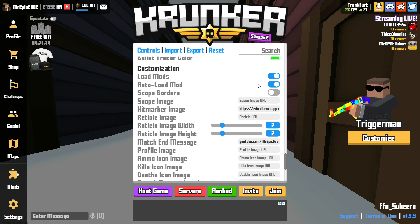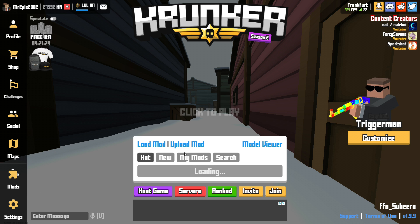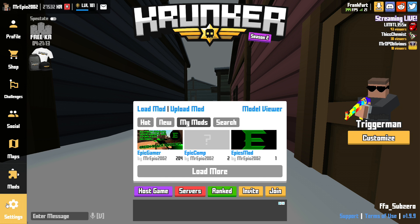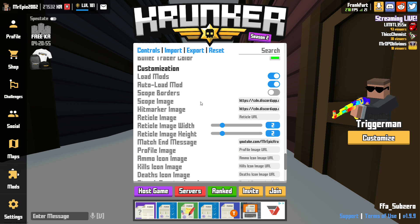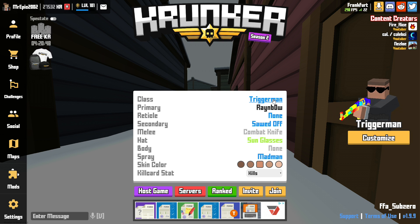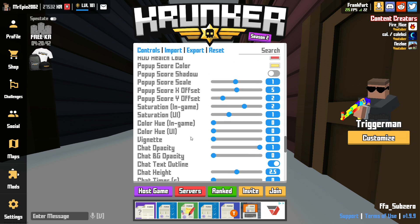Load mods on auto load mods on — I actually use my own custom mod called 'epic comp'. I have two others: one is old and I don't know how to delete it, and the other was quite popular for a while — it gives you a green and black rainbow no-sight and the axe, as well as some cool sounds. Scope image I use my own custom scope image, as well as hit marker image — those will be in the description below. Reticle image I leave off and reticle on none, just to give a bit of extra FPS and so it won't be as distracting.